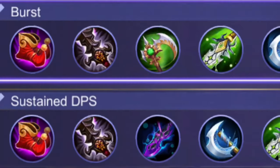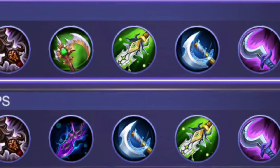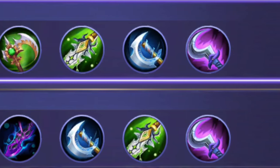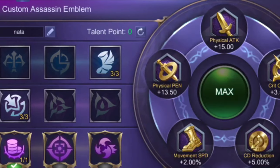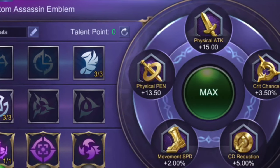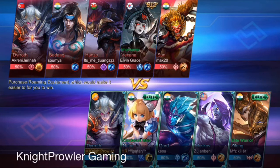I mentioned in earlier videos that I would play Dyroth with Wings of Apocalypse Queen someday. Today the build I'm showing is the normal one, but in-game I'll be changing builds a lot because of the many lifesteal heroes on the enemy team — Badang, Hanzo, Sun, and Vexana — so I'll adjust accordingly.